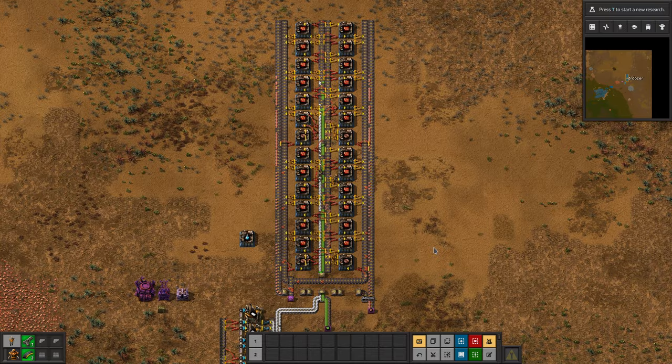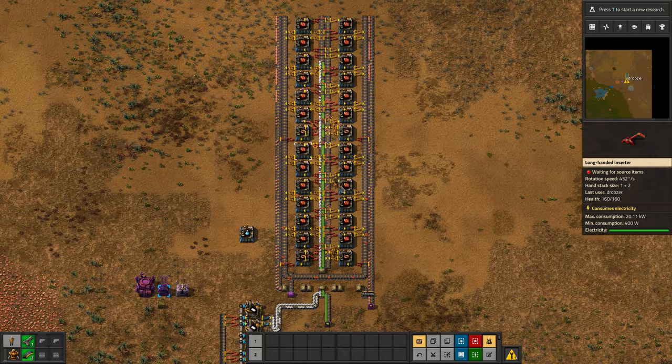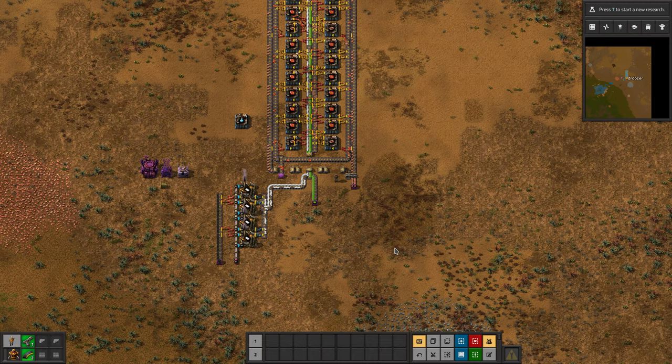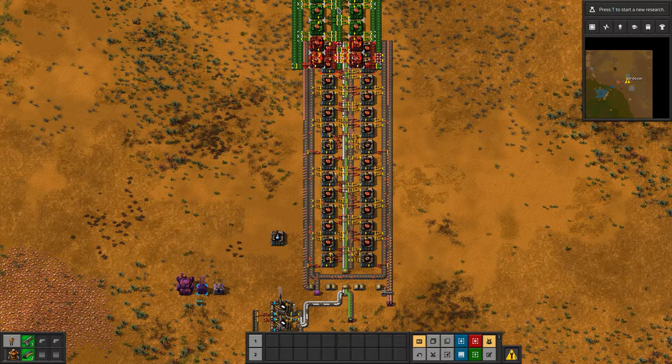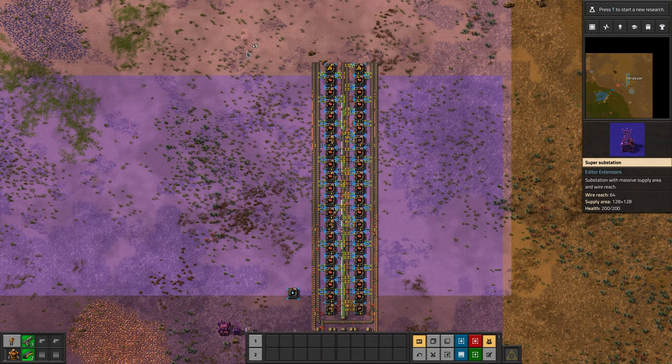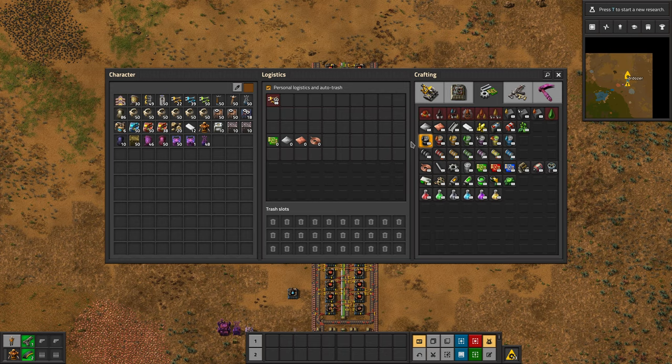Buyer beware — if you use this build, you'll get halfway through extending it and suddenly you will have run out of plastic and green circuits. The reason is we're only putting half a belt of plastic and green circuits. Let's bump this up to a full belt of copper. You can see it's reaching the end. But if we put another build on the end, you'd need power poles in here for a real build.